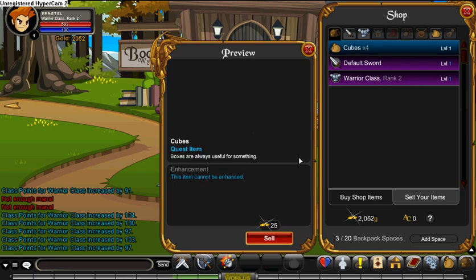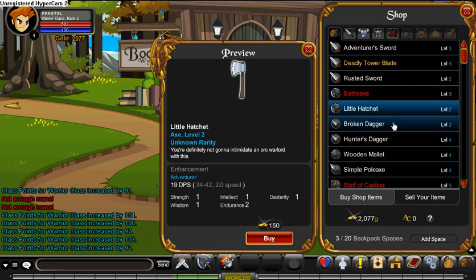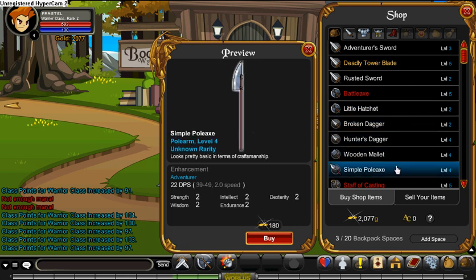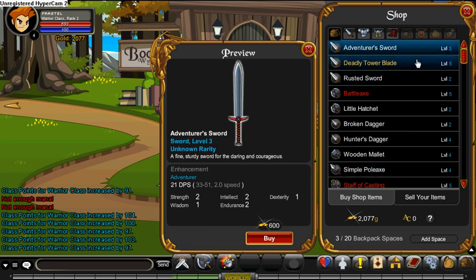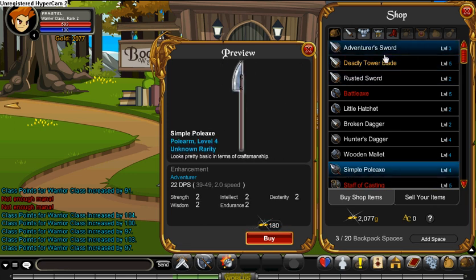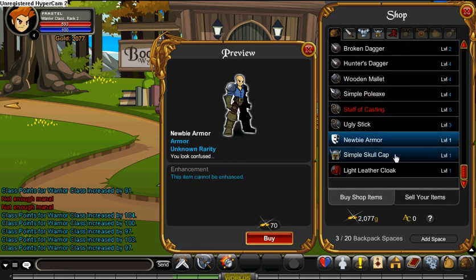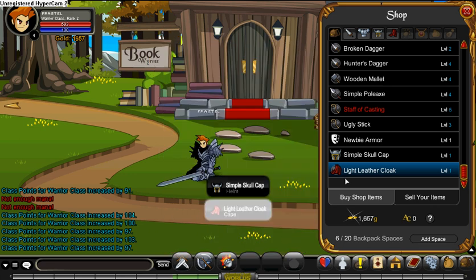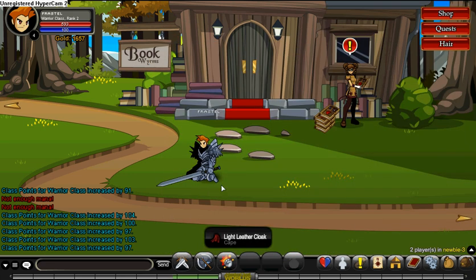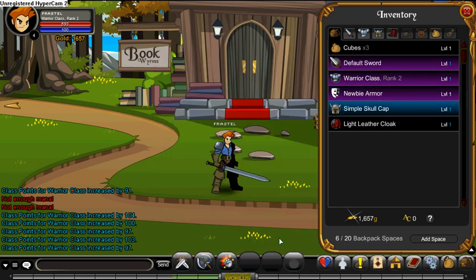Let's sell some stuff — Slimy Staff and cubes. I'm not gonna sell those, take forever. Now there's something you need to buy. I need something with really good DPS. Buy the Newbie Armor, the Simple Skull Cap, and the Light Leather Cloak. You don't actually need a new weapon yet unless you want to use the Slimy Staff, but I usually never use it.